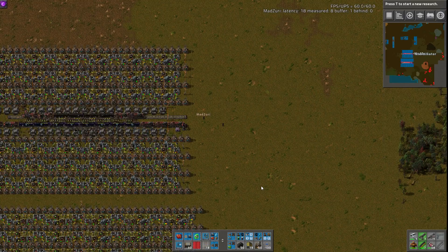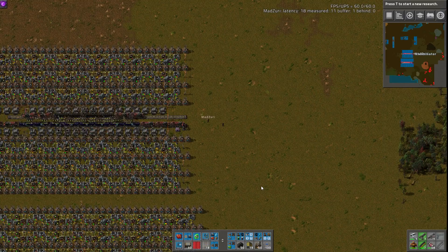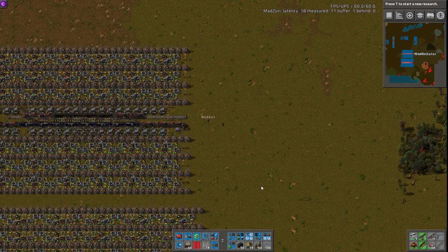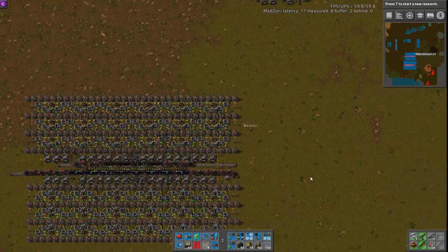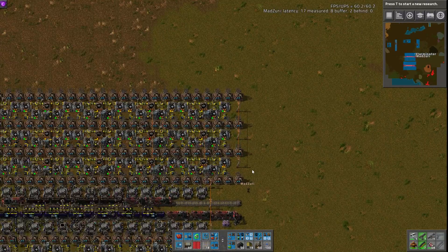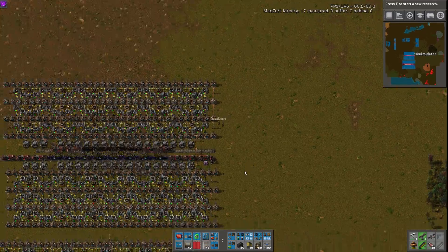Hey guys, and welcome to another Factorio Workshop. As always, I am joined by Matt Zuri. Greetings. And today we have a couple builds here. This first one is a gear build that utilizes direct insertion from smelters.